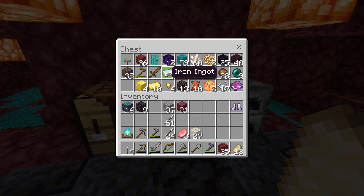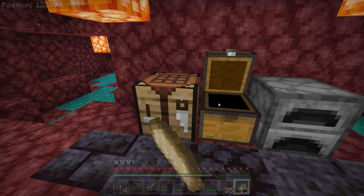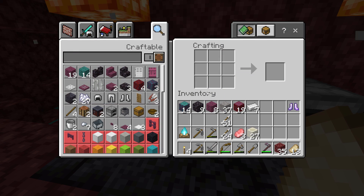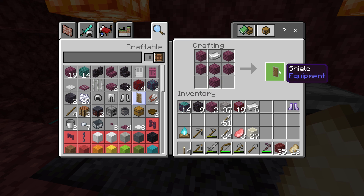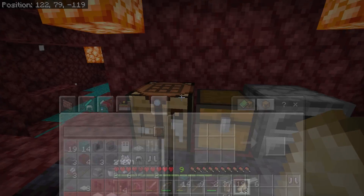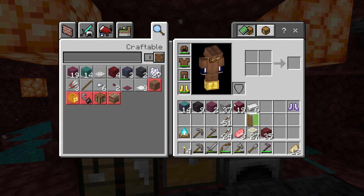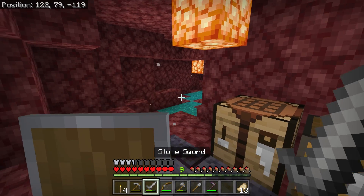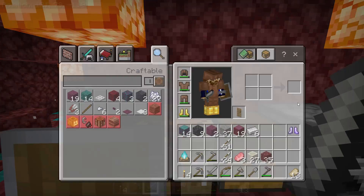Today, at long last, we get to make ourselves some iron stuff. First and foremost, I always end up making a shield as soon as I get some iron — not even a pickaxe — because shields are going to be very valuable as I cross areas of Soul Sand, potentially looking to get arrows from skeletons. We can crouch, block with the shield, and then go in and attack.